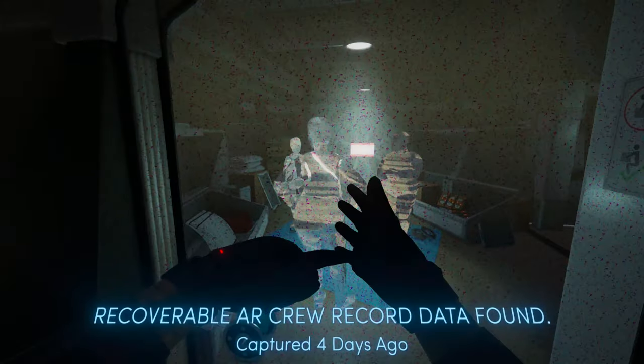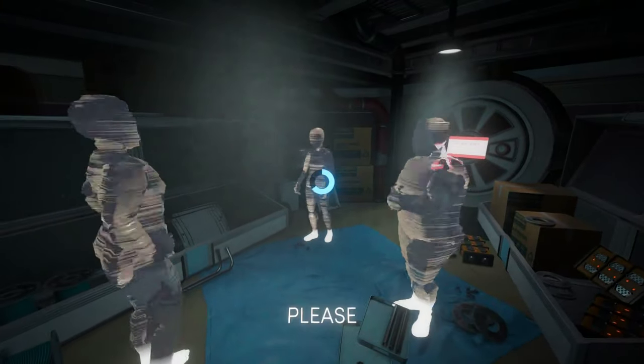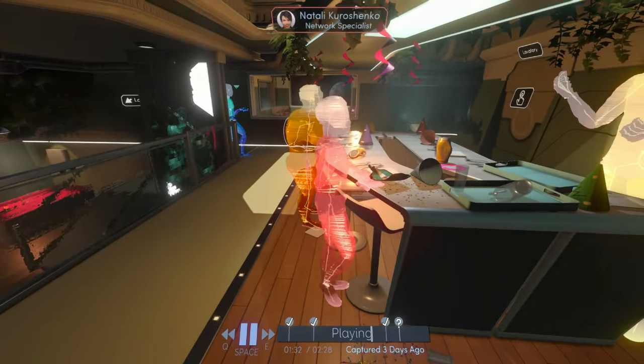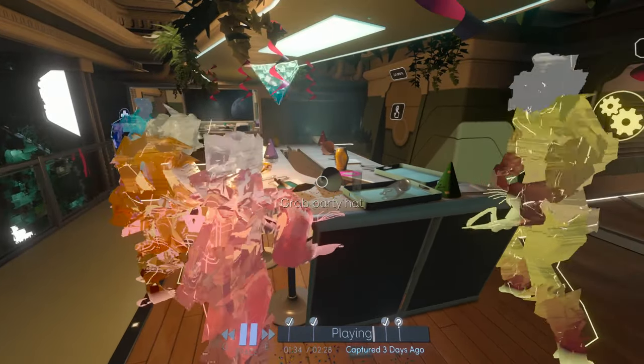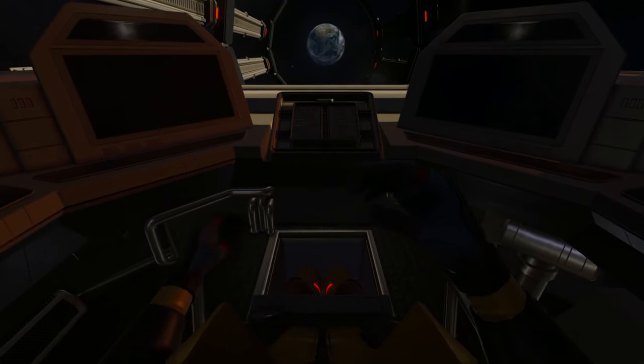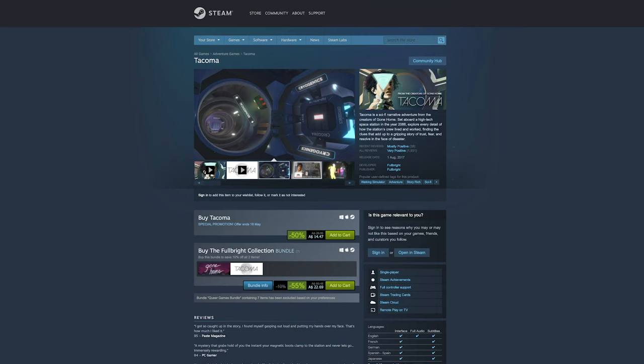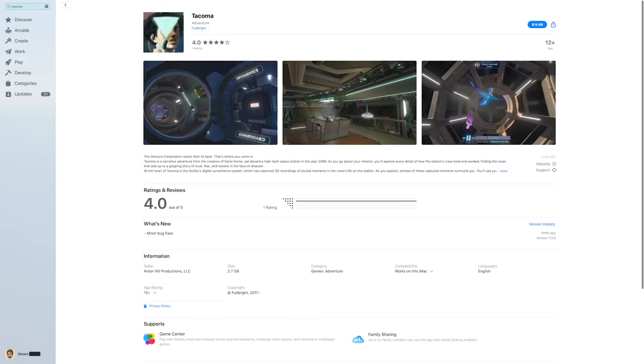Each part of the ship has recorded VR simulations that captured crucial moments of the crew's activities and conversations, letting you relive them, with each step further bringing new revelations. Tacoma should be played by those who don't mind walking simulators but want an immersive story with a sense of mystery. Tacoma is available on Steam or the Mac App Store and should run on Macs back to 2012 with a 2GB or more graphics card.